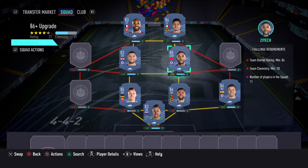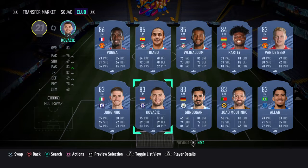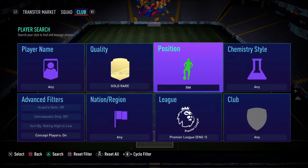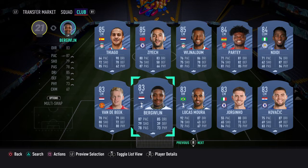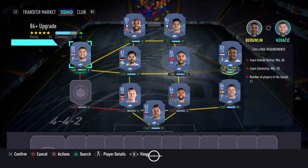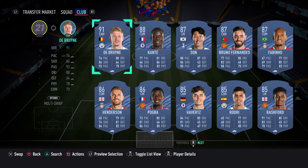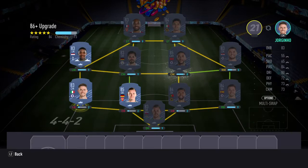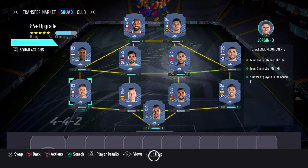We have Gundogan here, and we'll just switch in Burgline. Now we'll just see if we can put in an 84 - it does have to be an 83. Yeah, can we put in an 83? Yep, so it can be an 83. So that's the SBC solution for you guys there.